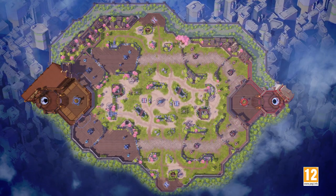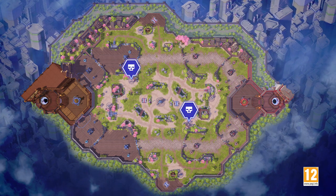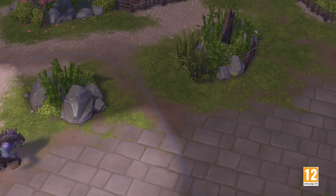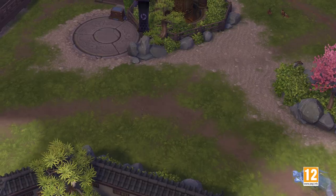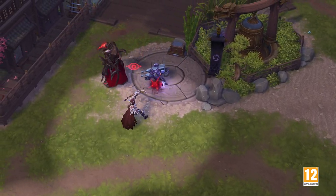A recon camp sits on each side of the map, just inside the top and bottom lane. Upon defeating the henchmen, a dragon token is made available for pickup. When used, this item will send out three dragon spirits to seek the nearest three enemies to your location. Upon reaching their destination, the dragons will reveal their targets for eight seconds.